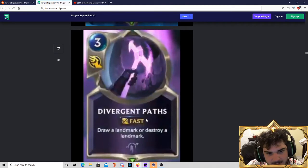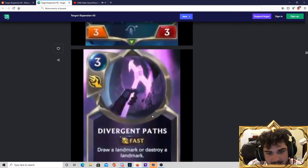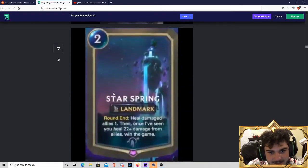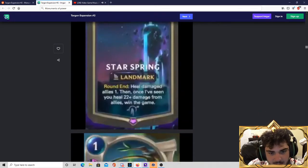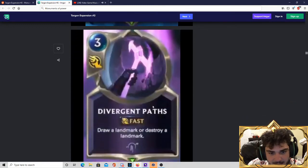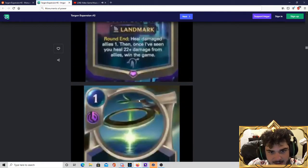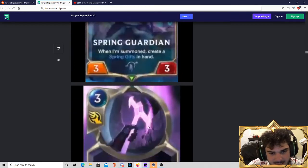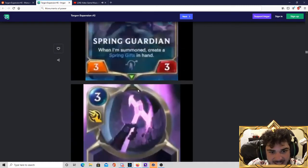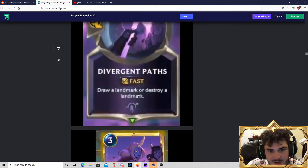Divergent Paths — 3-mana: draw a landmark or destroy a landmark. Excellent card. In Soraka, this is going to find your Starspring win condition. And you don't have to play this in a Targon deck — you can play it in a deck pulling a different landmark. So this finds your win condition, or destroys your enemy's win condition, for the low cost of 3 mana at fast speed. This card is excellent.